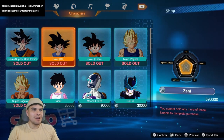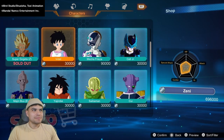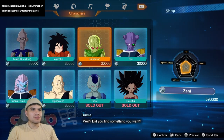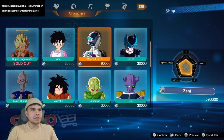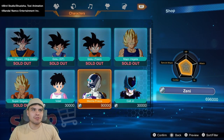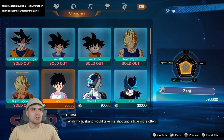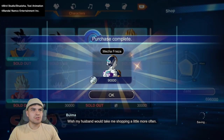We still have a lot of money left. Pretty sure we can unlock these from Goku's episode from the Saiyan Saga. So we're gonna leave the henchmen alone — Frieza, you know, should be pretty cool.